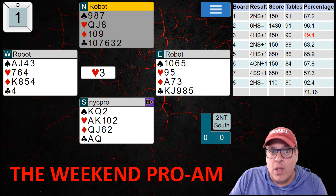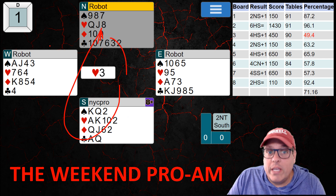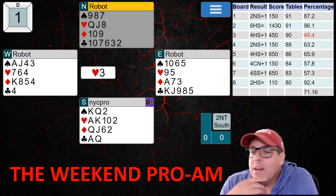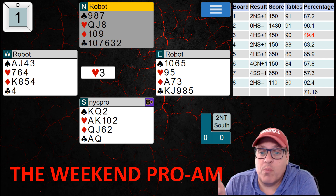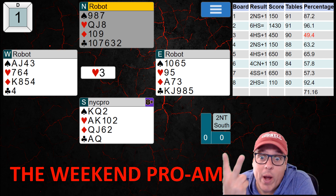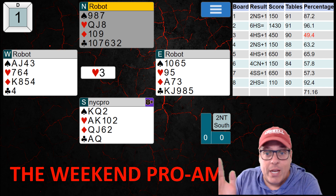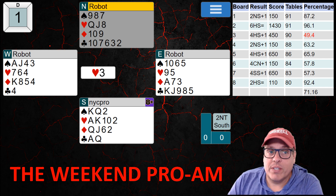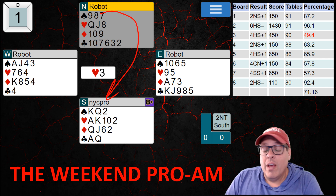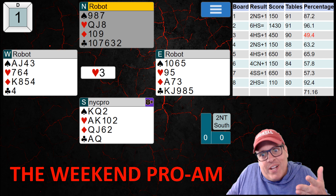Usually in no-trump we look at our longest suit as the source of tricks, and the longest suit we can see is clubs. But the entry constraints mean we should just abandon clubs — we'll take a club finesse at some point to try for one extra trick, but we should give up on taking more than that. Spades might jump out, but that's frequently only one trick and also requires leading from this hand. If the ace of spades is offside, we'd need to do it twice. So we should be looking elsewhere.